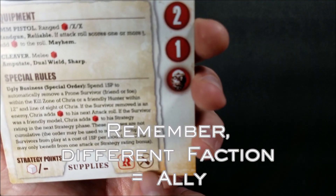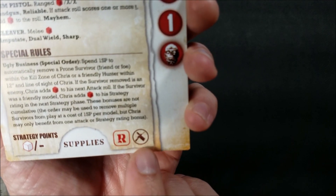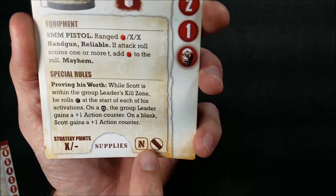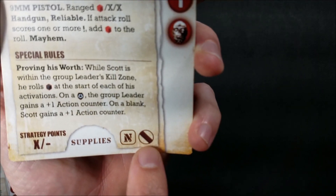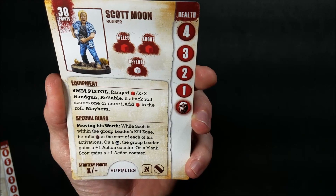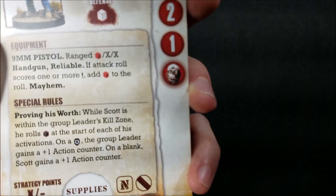Chris won't be considered part of Woodbury's Army, but he can be on my team because he's still Ruthless. However, if Brian uses a leader-specific or faction-specific ability, Chris won't benefit because he's not part of the primary faction. If I want to take Scott Moon on my team, he can go because Scott is Neutral. And when a character has the hash mark logo, they become part of your primary faction - so Scott for this game is part of the Woodbury Army and can benefit from any leader-specific abilities. Characters with this icon are considered followers, not allies.